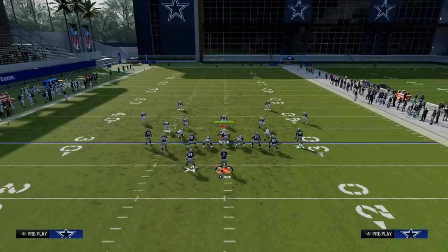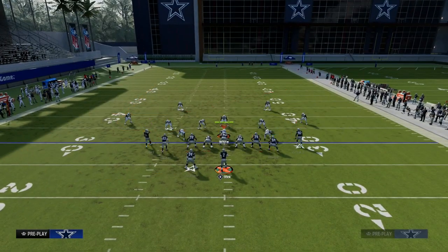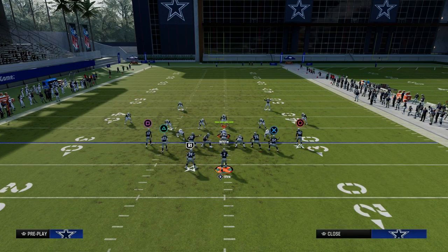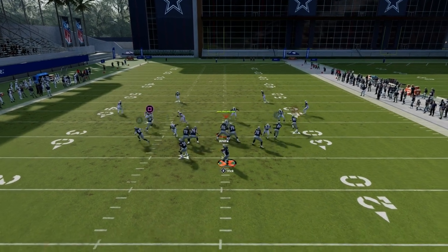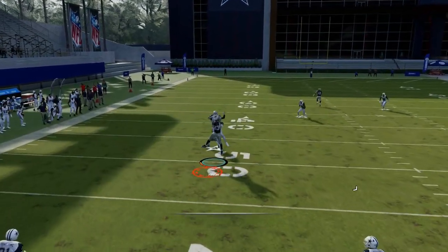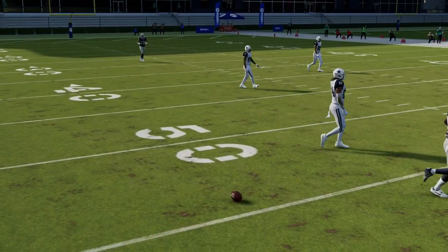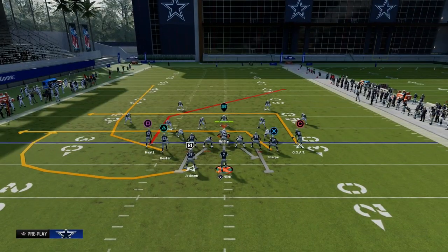The shallow cross concept is not specifically designed to attack zone or man - it's just conceptual. But if you utilize the play four verticals here, we can make a setup like this. You'll see the streak will pull and then you can throw it in this little window. Obviously that's a little bit more of a seams concept, not a shallow concept, but just something else you can do with this play.